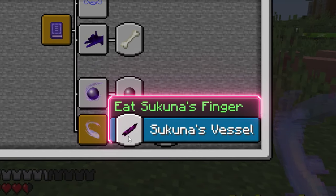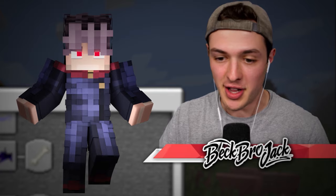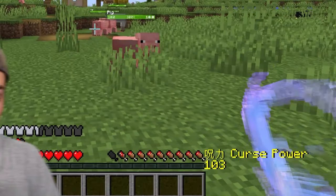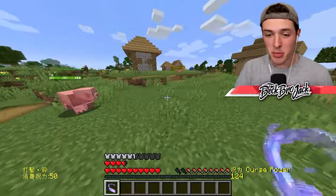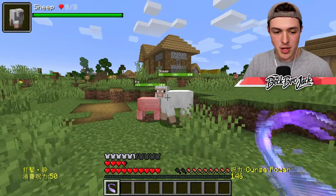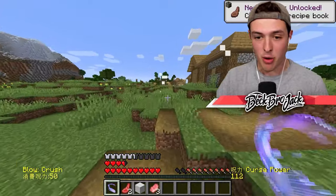Next up, we need to eat Sakuna's finger to become his vessel, which will make me super powerful. In the bottom left of the screen you can see the ability I have loaded up, and in the bottom right you can see my curse power. As we get stronger, my curse power maximum limit should go up. Right now I only have a 200 max limit, so I can't use that many abilities, but the ones I can use are already insanely powerful!